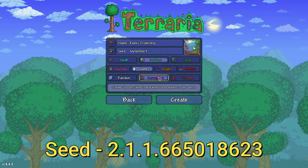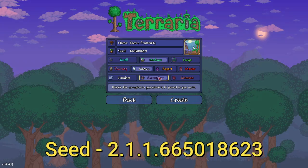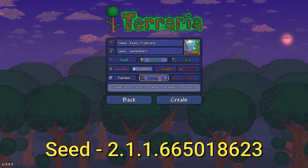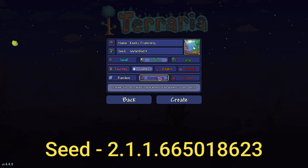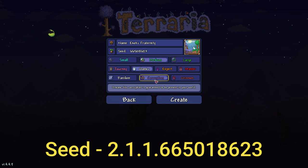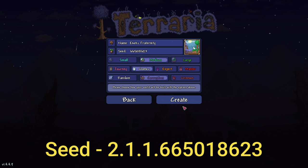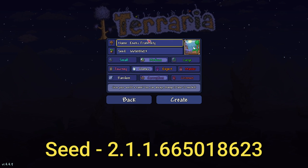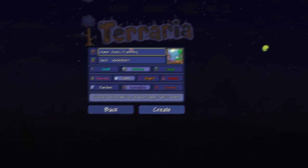I know a lot of times crimson works, especially for surface stuff — if you have a chest with waterwalking boots for corruption it'll be there for crimson too. But because this seed is so detailed, I'm going to say the crimson world will not work completely. We're using a corruption world. Hit create, and the name of the world never matters.